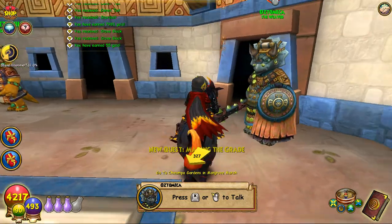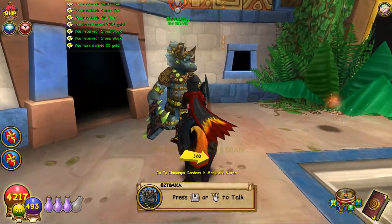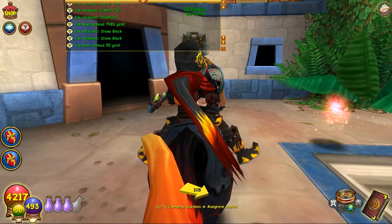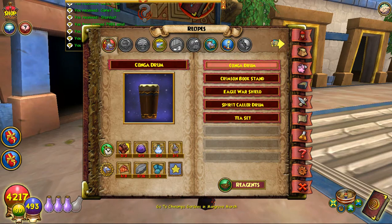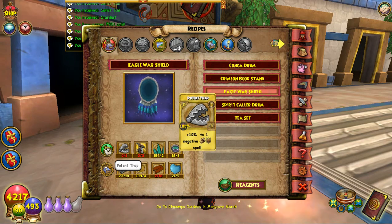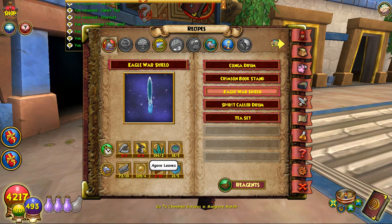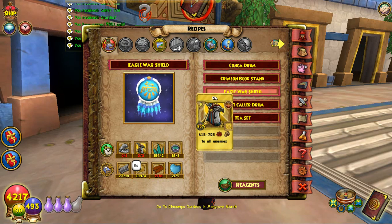So he wants me to find the ingredients. Eagle warshield — yes please. Let me see what I have to do with this: potent trap TC, raw TC, galve leaves, galve nectar, scrap iron, golden pearl, leather straps, turquoise. I have everything I already — I already have everything I need, except for the leather straps, which I probably sold.